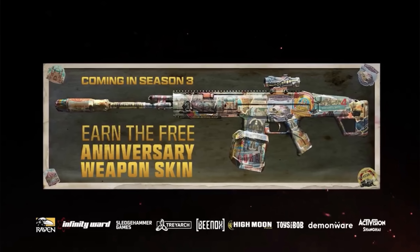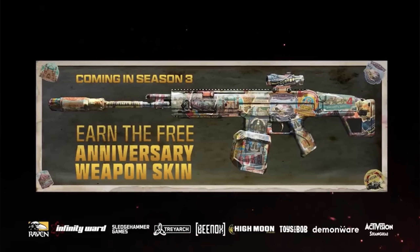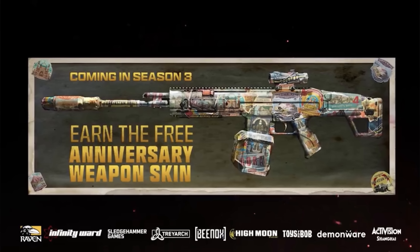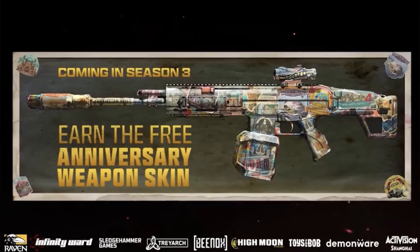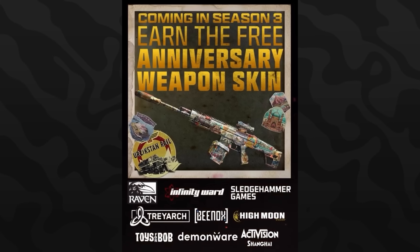When it comes to the actual reward side of things and the in-game event, they said it's going to start on April 3rd, which is the beginning of Season 3. After April 3rd, keep an eye out for a free MCW weapon blueprint. They said 'coming in Season 3 — earn the free anniversary weapon skin,' and the skin shows a collage of different areas and POIs from Rebirth, Verdansk, Urzikstan, Al Mazrah, and all the different maps we've seen during Warzone's lifecycle. They also showed some emblems and stickers as additional rewards.